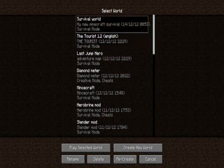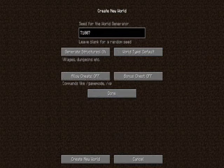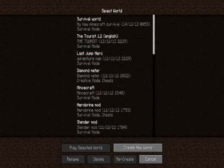Let's go up to my survival world — it's an epic seed. Go to More World Options and check out my seed: 71007. Looks epic. Let's play the selected world.